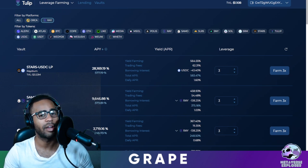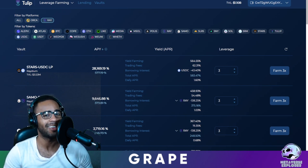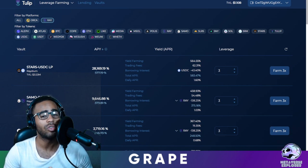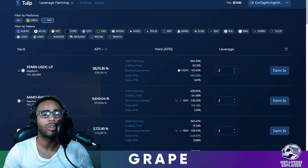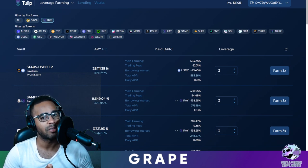Okay, now we're in the dangerous territory. Remember, leveraged yield farming is very, very dangerous — but of course with danger comes high reward. I'm not going to go very in-depth into this because this is a beginner's guide to Tulip. Leverage is very dangerous. The better options for you are to lend your tokens for a stable APY and stable return, or you can compound your liquidity providing tokens into the vaults.